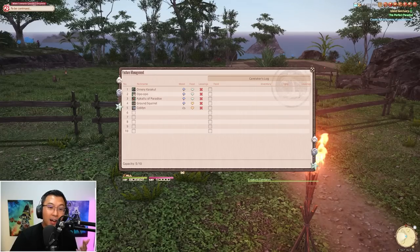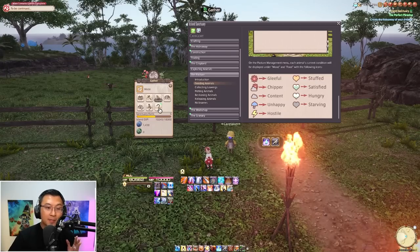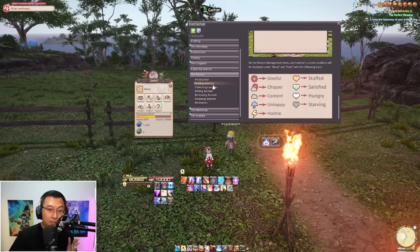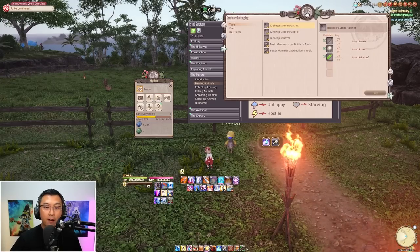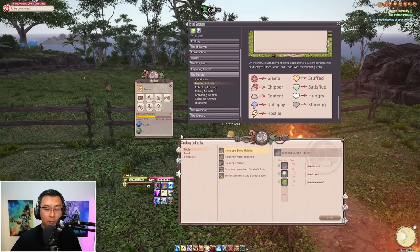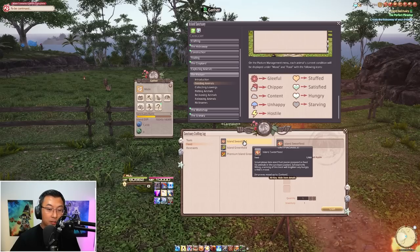You need to make sure your creatures are in a good mood, and to do that you need to understand what the symbols actually mean. The symbols are explained under the guide, under feeding animals, and you can scroll down to the end of the page — the right column shows the different levels of hunger your creatures are facing, and on the left the current mood. This also relates to what you'll be feeding them, so if I open up my crafting log you can see I currently have three types of feed, and the tooltip explains what mood level each one improves up to.